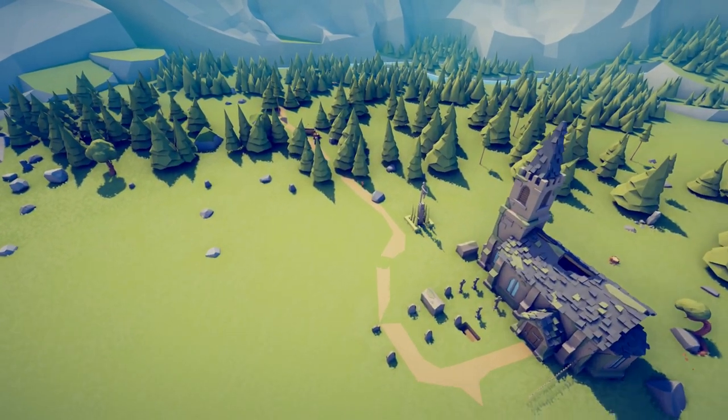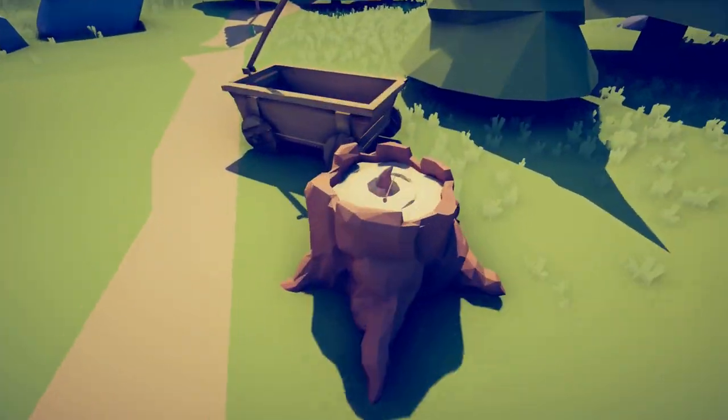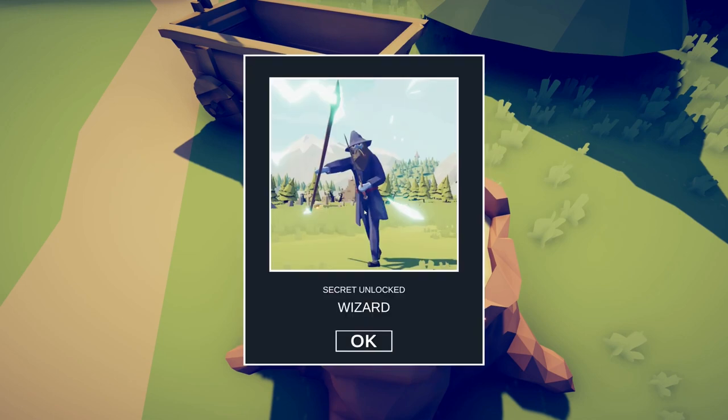For the next unit, head to the stump on the path away from the church — there's a little hat. Wizard.